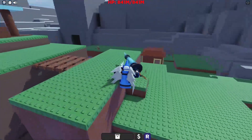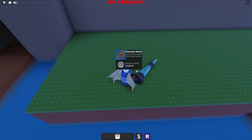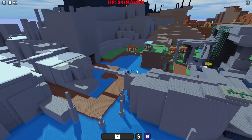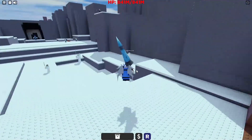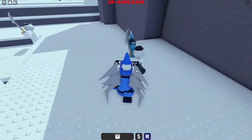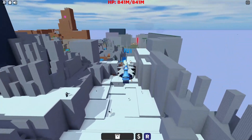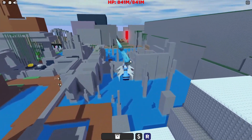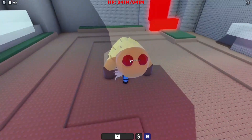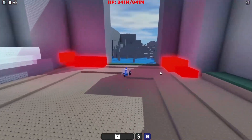Bunny ears allow you to get more qubits you wouldn't have been able to reach before. At about level seven or eight, you're going to want to make your way over to the snow area. Fight the snow guys and then fight the worm guy. He drops a ruby ring, which gives you plus 30% attack speed — pretty good, and you get a lot of value out of that.